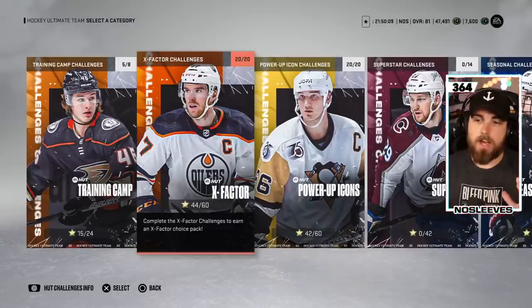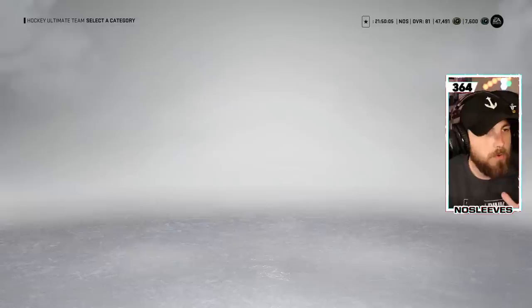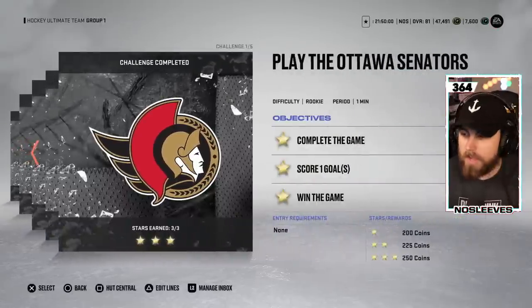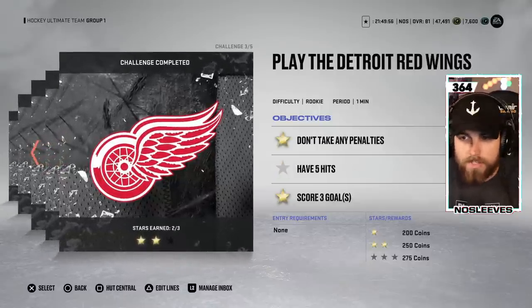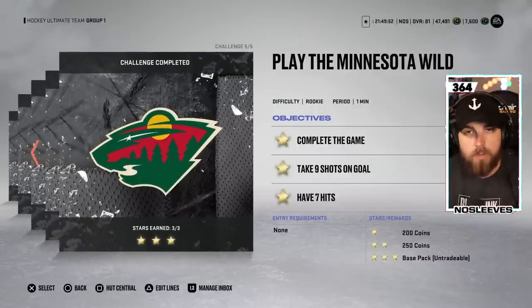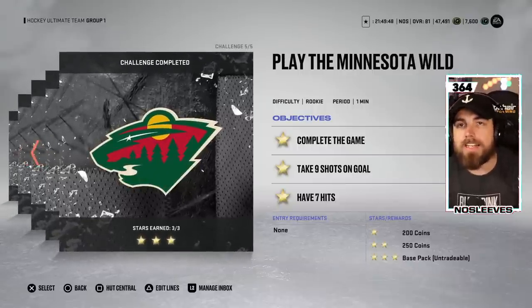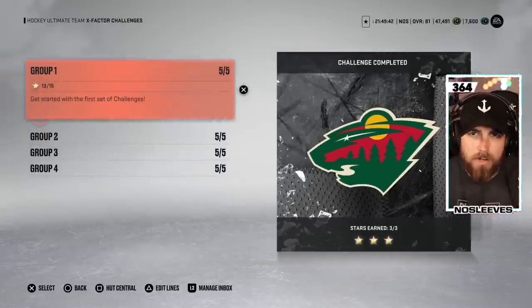You want to go into the X Factor challenges — this is where you want to spend your time early on, right when you load up the game. By doing each of these challenges, you'll get a certain amount of coins, and some of them will actually have packs in them. You can unlock the next challenge by completing the prior one. You only need to get one star for each, but I would try to get as many as you can so you're not missing out on any rewards.